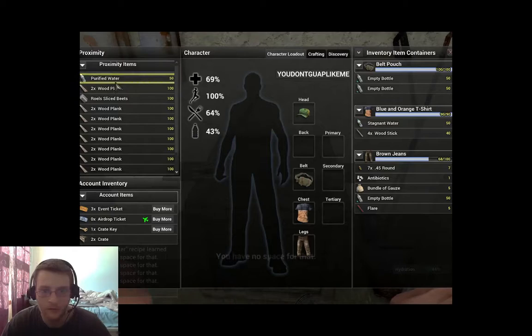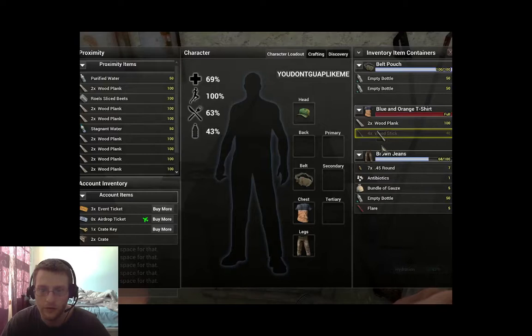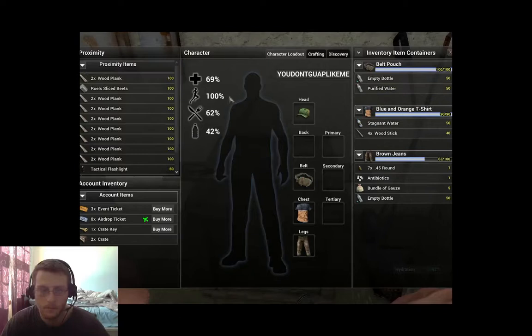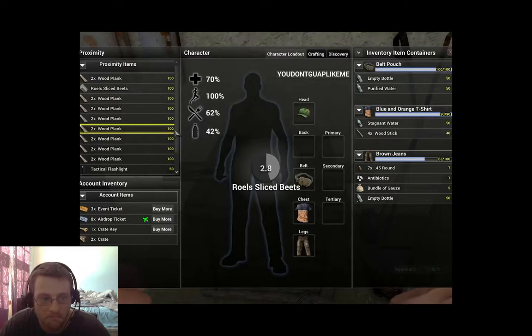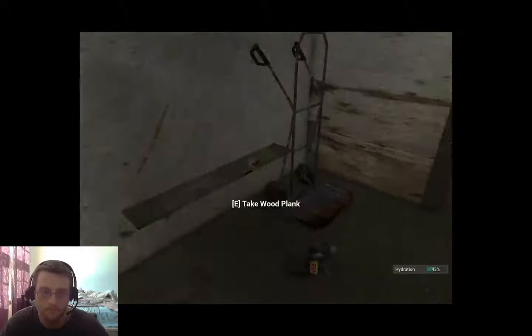We're going to drop the stagnant water and pick up the purified. Why would you do that, you dumb fuck? Go drop the empty and pick up the purified. We'll eat these slice beads just for the hell of it. There is a tactical flashlight. I found a glitch — looks like the crate's over. You can see when you get the crap out of it.